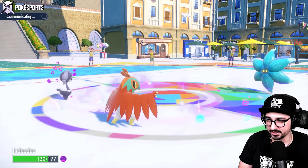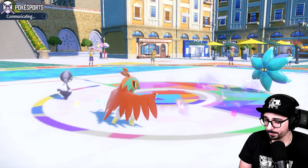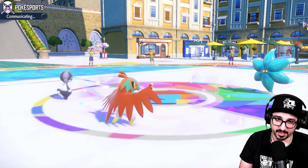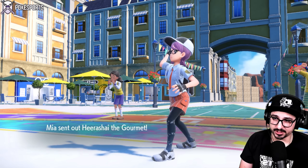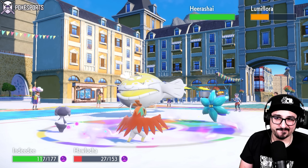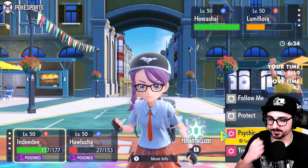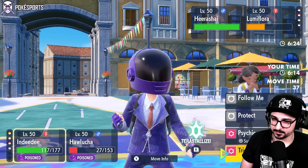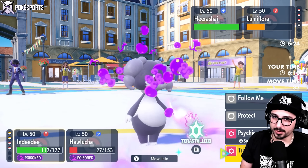Assault Vest means I get a pretty free opportunity to just attack it next turn, and I'll be fine. Let's see what they actually go into — if it's Dondozo/Tatsugiri in the back, I'm concerned for obvious reasons. It is Dondozo — yeah, this can be problematic.